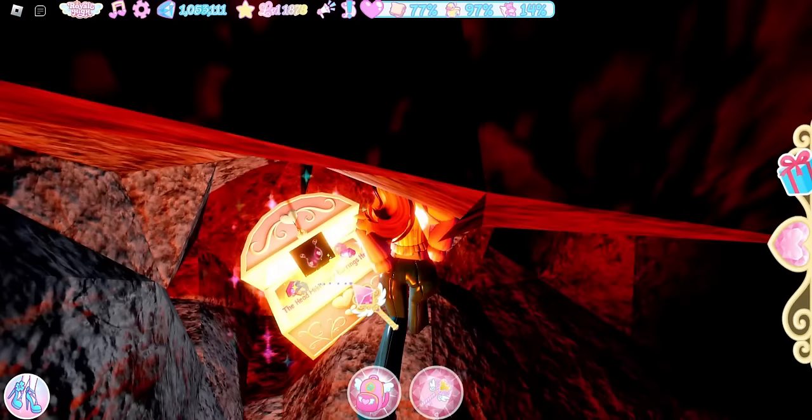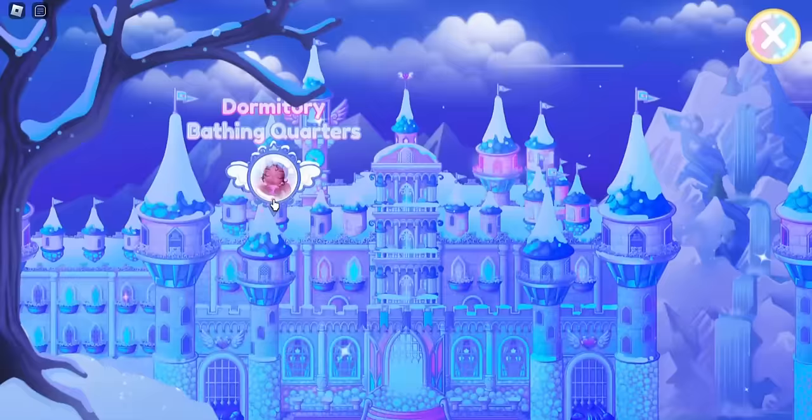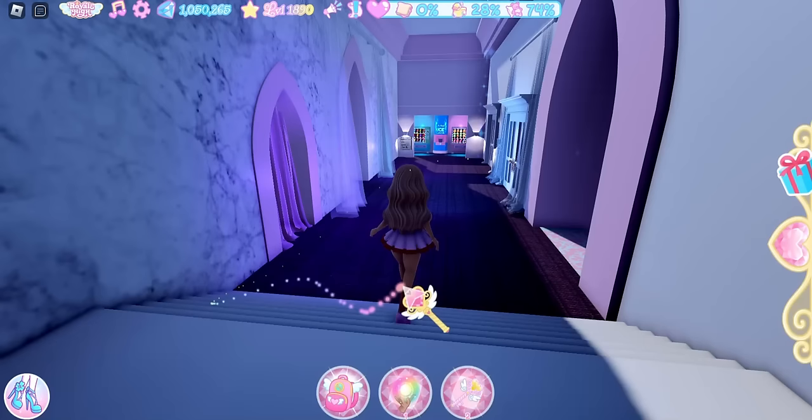If you go through the false wall, there will be earrings — the Headmistress's Earrings. Now we are going to go to the dormitory bathing quarters.